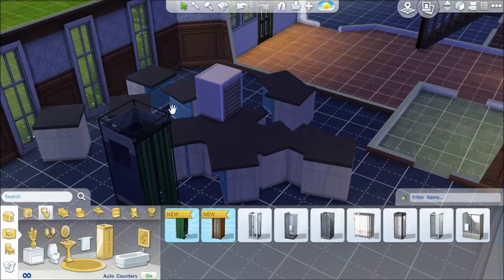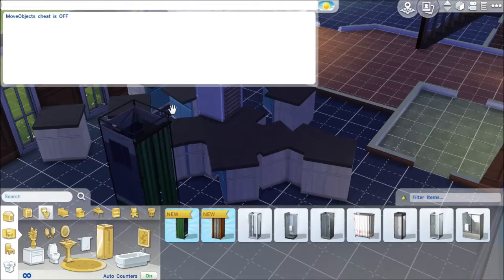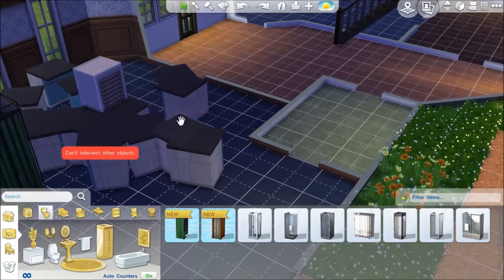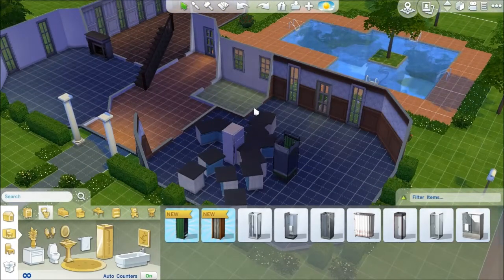And that's all there is to it. Now if you want to turn it back off, all you have to do is open up the cheat console again and type in bb.moveobjects and this will turn the cheat off again. So when this happens, you can see when I pick up the fridge now, it will not place down there and all these object placements are actually invalid. But they will stay where they are, which is always handy.